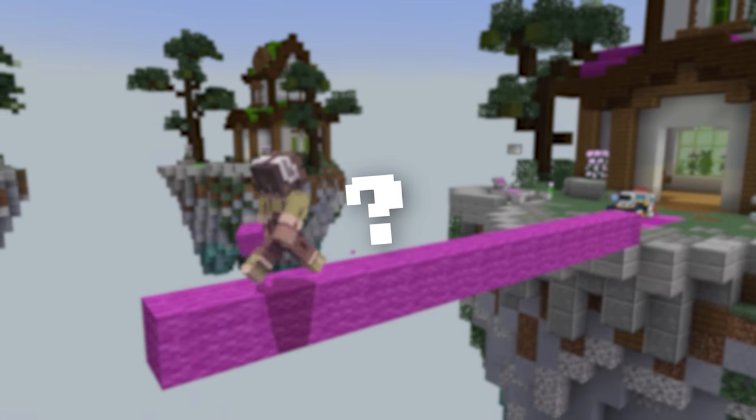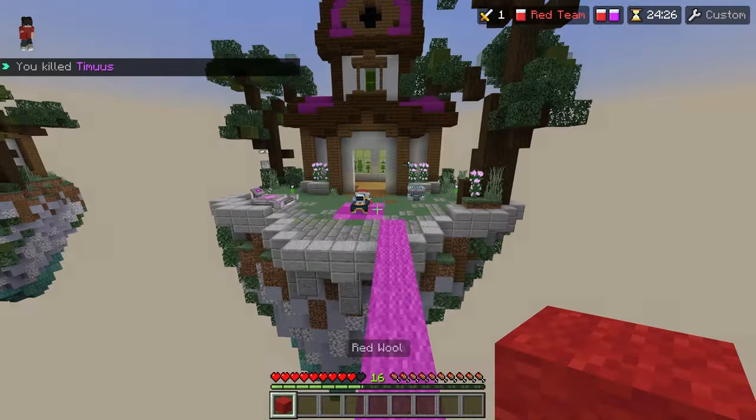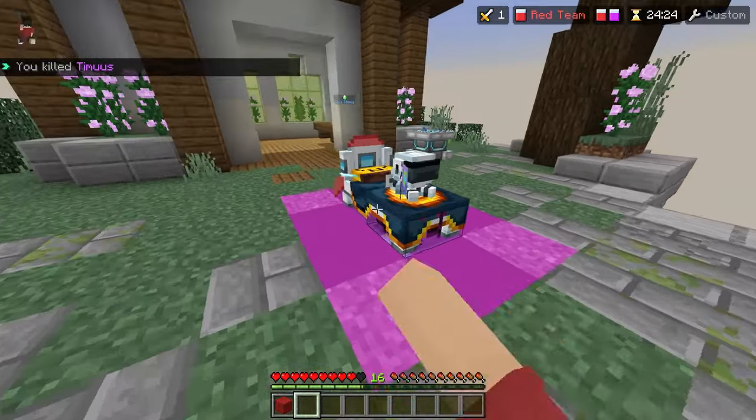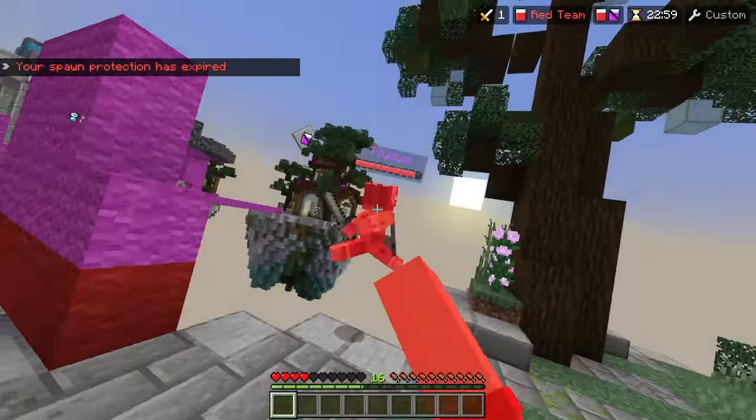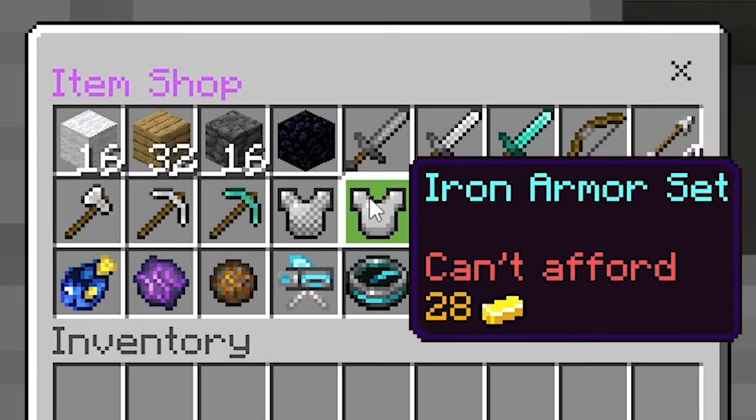But what if the other team is also rushing? Well, if it's at the start of the game, you might have to sumo them. If you win, go straight for them. If they have a sword, try your hardest to knock them into the void. Once you're done that, you should have enough gold to get iron armor.